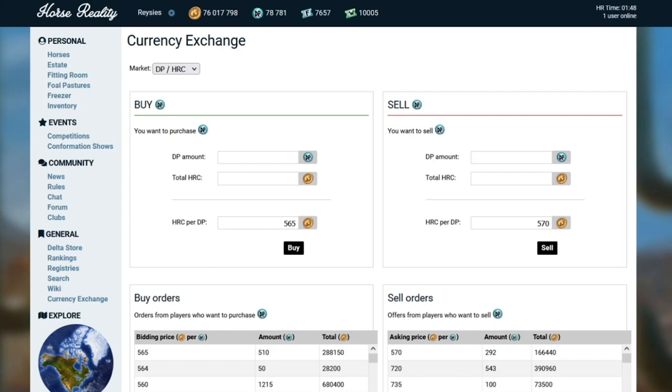Another topic that comes up pretty often is the current state of the pricing. Because it is player-driven, it's based heavily on supply and demand, meaning that when there's more product than is being actively used, prices tend to drop. In the past, for example, we've seen DP prices spike when stable capacity has been increased or new breeds have been released. That would be due to players buying DP off the exchange, increasing the price as they purchase additional stables and age horses, because DP is more in demand during those kinds of events.